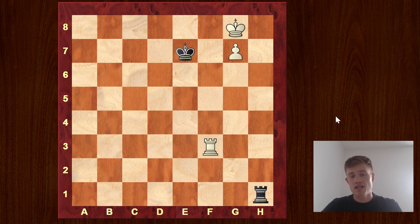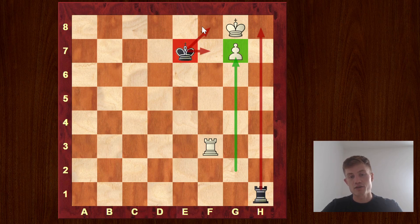So what have we reached in this position? White has one extra pawn and this pawn has already made it to the 7th rank, so we are very close to queening it. The only problem is that the king is caught in front of the pawn and there is no way for the white king out at the moment, because the black king is guarding those squares and the rook is guarding the h-file. So we need to know the mechanism how to win the Lucena position.